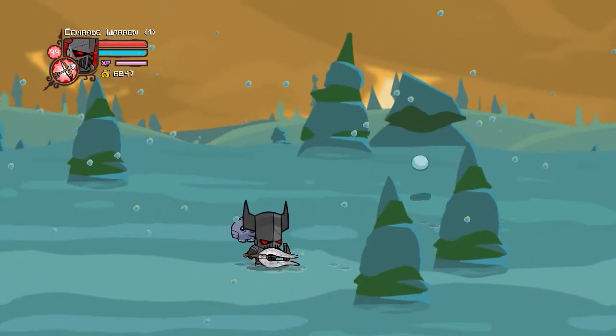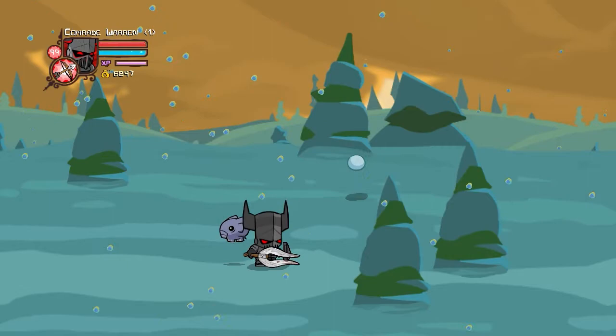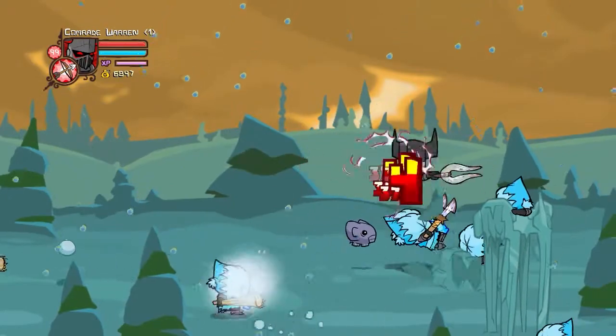Once you've mastered that, you can move on to the harder methods. The first one is jumping, using four light attacks, and then one heavy attack. Allow me to demonstrate. Doing this will knock your enemy into the ground, doing extra damage.